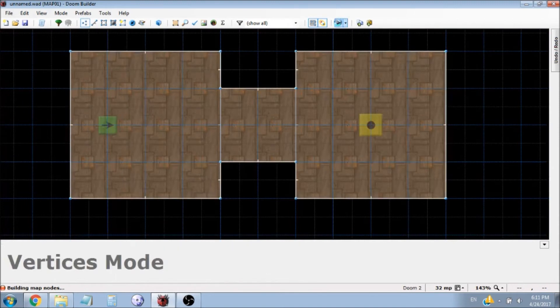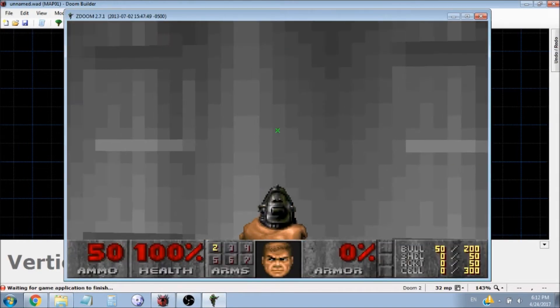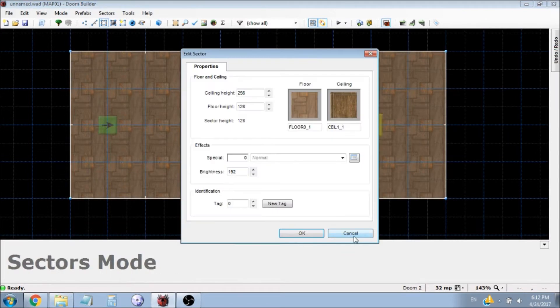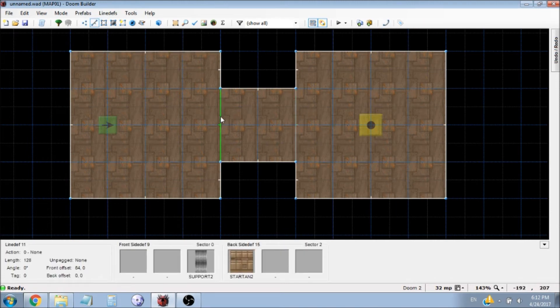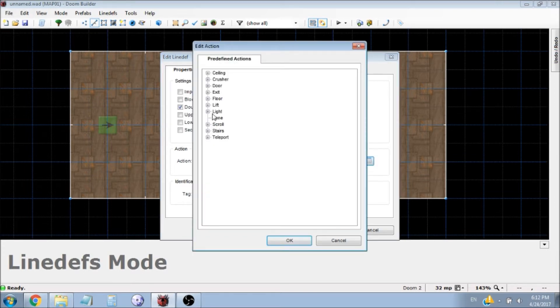If we went into the game right now, you'd see that we can't really do anything with it. If I went up to this and clicked the use button, nothing really happens. So first we have to give it a sector tag like we did with the doors. Go into sector mode, or click S, then right-click on the sector and hit new tag or type in one. Now the sector has a tag.